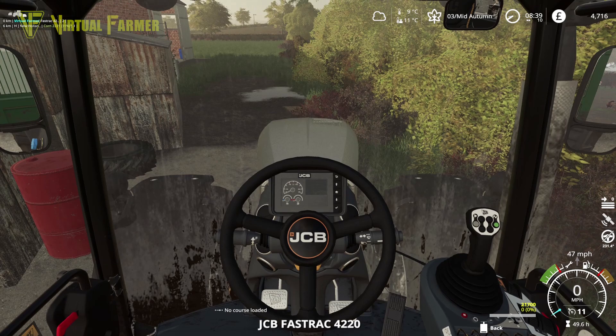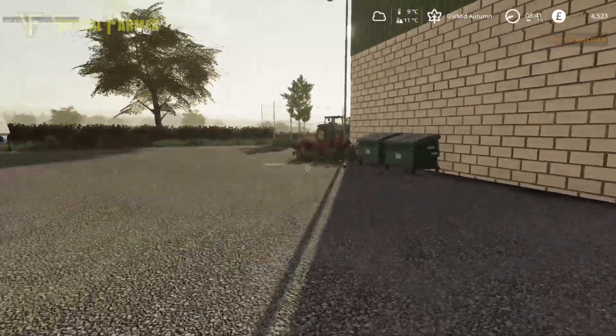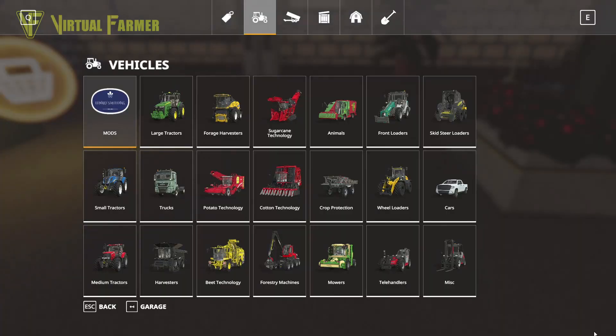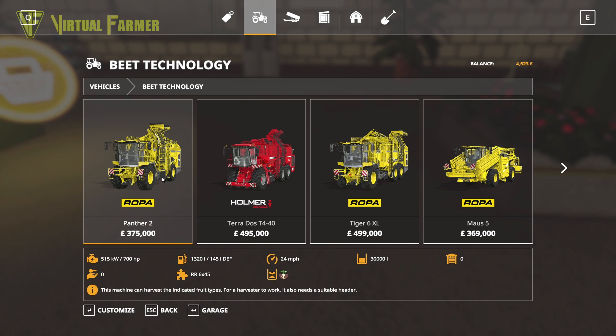I'm going to head to the shop because we need to get our stuff together for the rest of today. That is going to be buying ourselves a lorry and hiring a sugar beet harvester. We're not going to go for the biggest — we're going for the Roper Panther. The Panther 2 is what we're going to go forward with, and we'll get a 60,000-liter trailer.